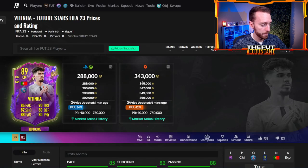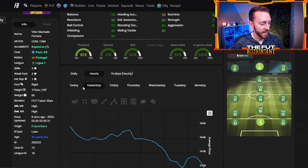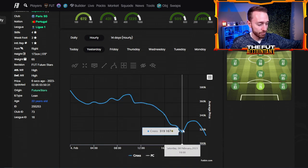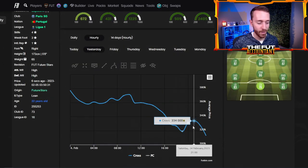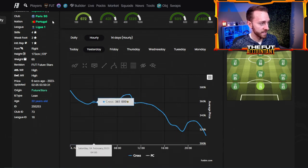What if you only have a couple hundred thousand coins? Take a look at Vitinha — PSG links. Notice what we're looking at here: the cards that are the most popular and the most hyped. Vitinha at 370 dropped all the way down to content at about 319-320. You could probably get him at about 310 on a snipe on a bid, then it shoots back up to 330-340. The more a card moves like this, the more opportunity you have to make coins.